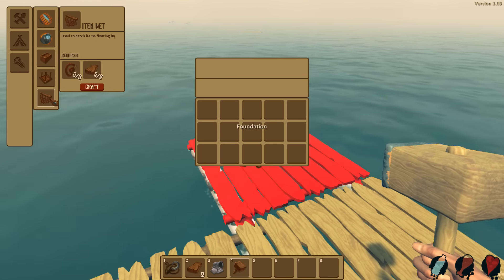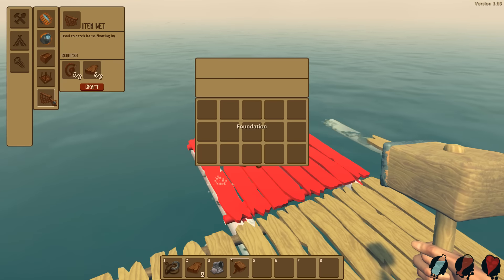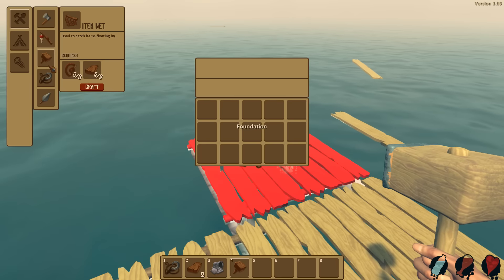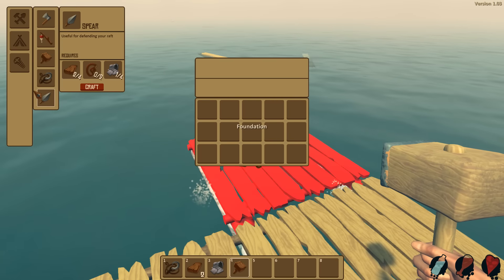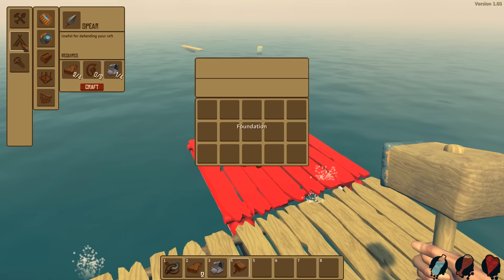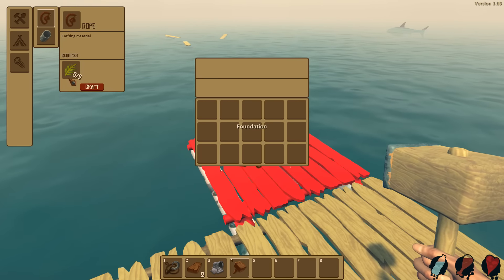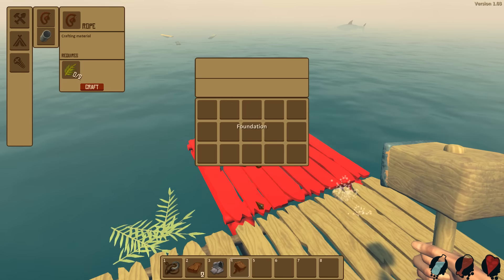No rope here? Item net — used to catch items floating. This seems so cool, I want the item net. That's still a hook. A spear. How do I make rope? Oh, here it is. So we need two leaves to make rope? Alright.